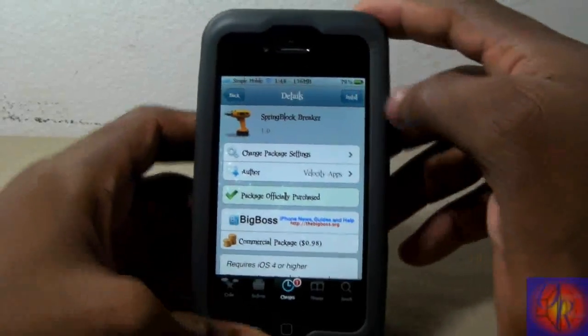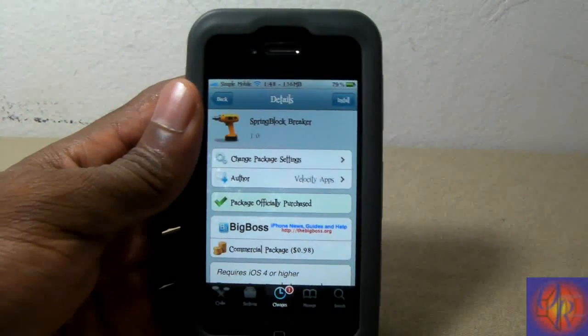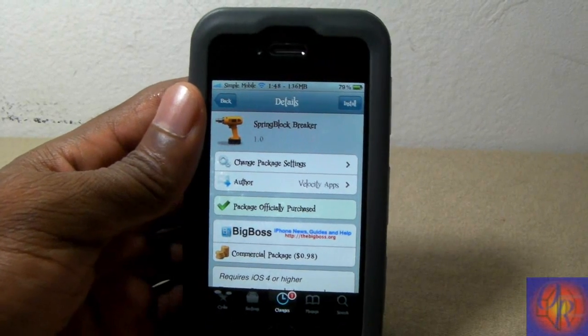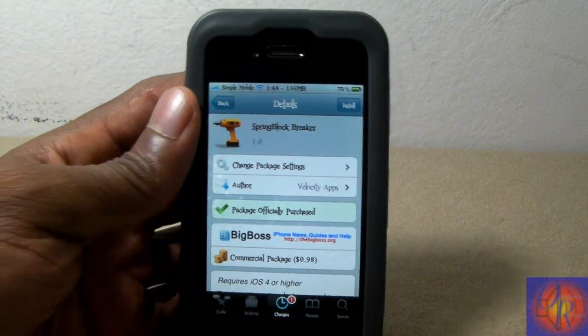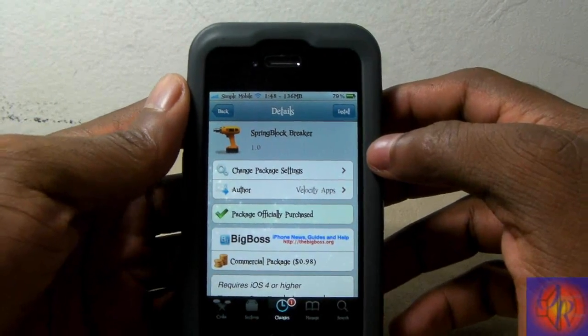Hey YouTube, opinionated review ahead. Just the other day you might have saw me make a video on Springboard Invaders. This one is called Spring Block Breakers — it's similar to Springboard Invaders but instead of space invaders you're now playing pong on your springboard. It's by the same developer, Velocity Apps, and this one is for 98 cents.